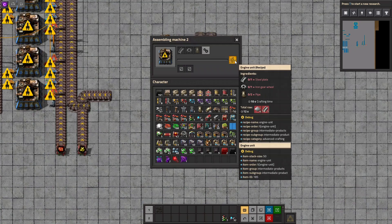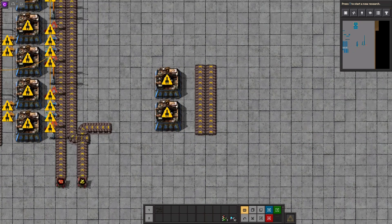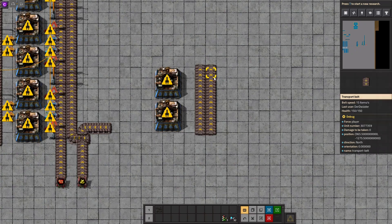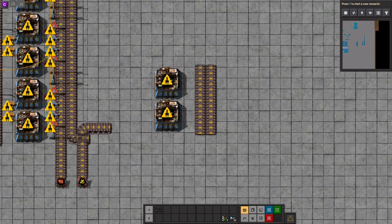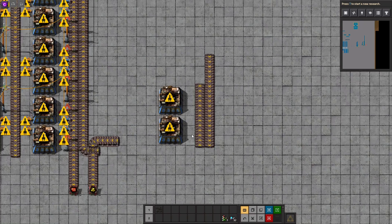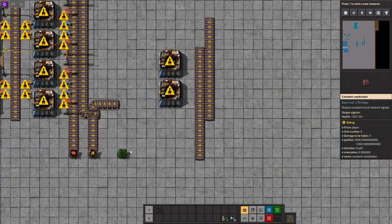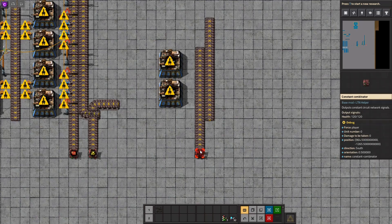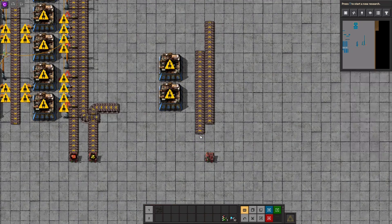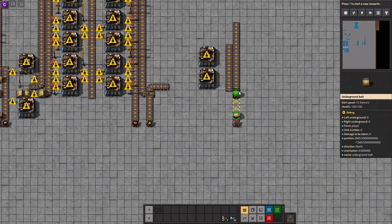They need steel, iron gear and pipe. And we will actually do steel solo, I'm not quite sure yet. Let's do steel solo and then let's feed them from the bottom — that's better I think. So wait a second, that's gonna be steel. And then we will go under and around.